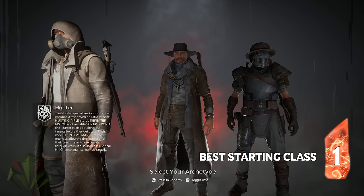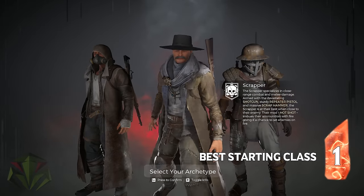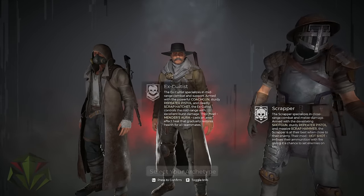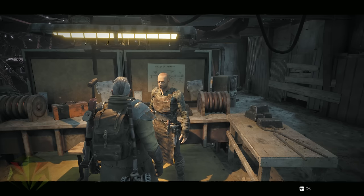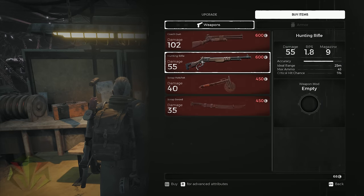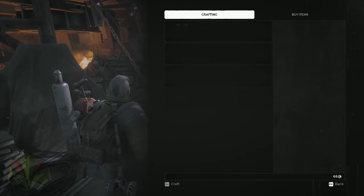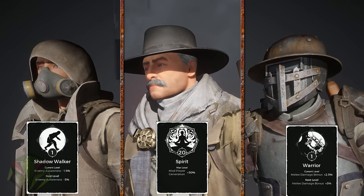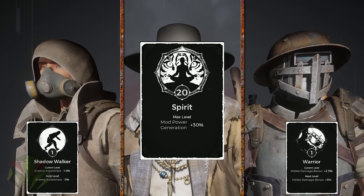Let's start with class selection very briefly. To me, of the three starting classes of Hunter, Excultus, and Scrapper, the Excultus is really the only way to go. This is because everything the classes start with — from weapons, armor, and mods — it's all purchasable at Riggs and McCabe. Meaning the only thing that really differentiates one class to the next is the starting trait. And to me, the most useful of the bunch is definitely Spirit with the Excultus.